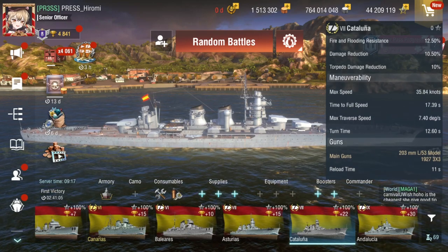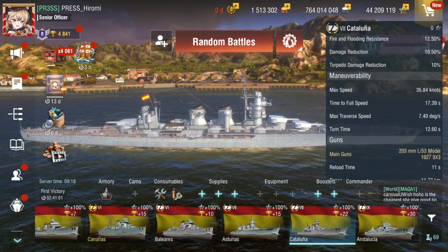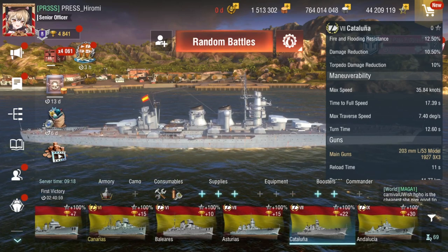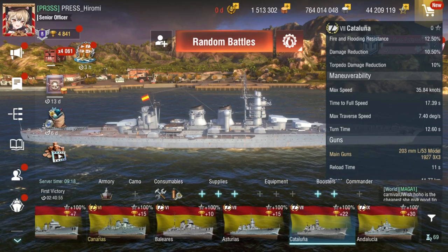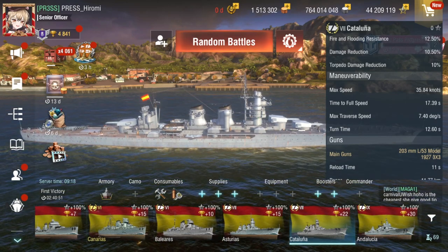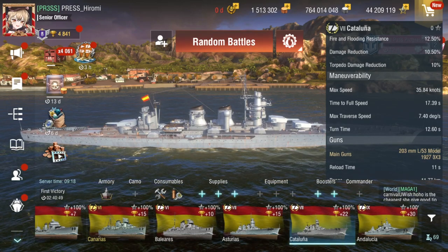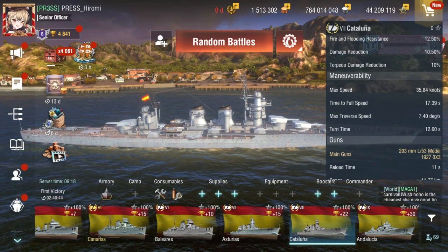The only time you will have to use HE is definitely against destroyers. But overall AP on almost everything else. Battleships is a maybe — it depends. Like Atlantico, definitely HE. But most battleships that are like battlecruisers, AP is the go-to.